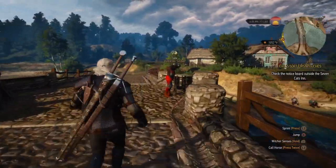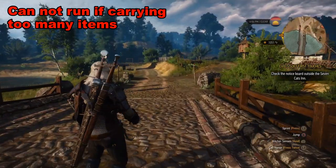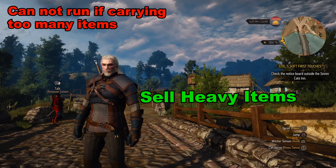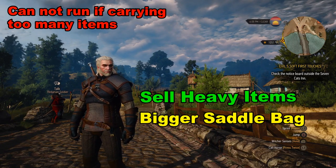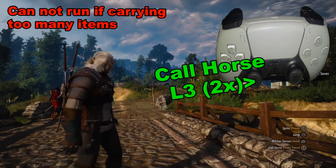One thing to keep in mind: we're not going to be able to run if we are overburdened — that means if we're carrying too much weight around. There are two ways to work around that: one is to sell the items, the other is to get a bigger saddlebag. But in the meantime, if we want to move faster, we're going to press L3 twice.